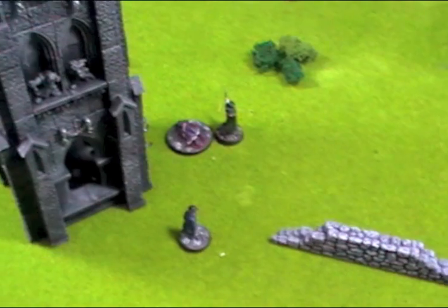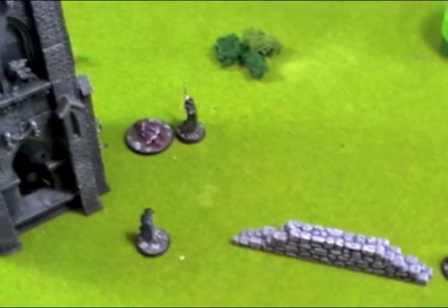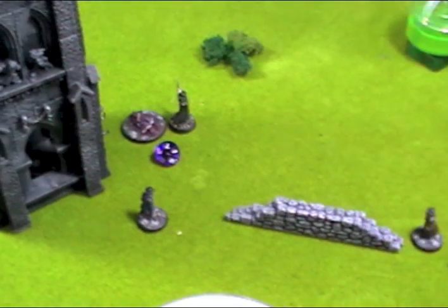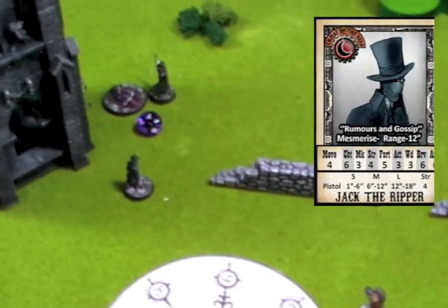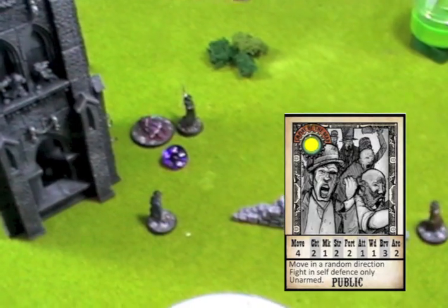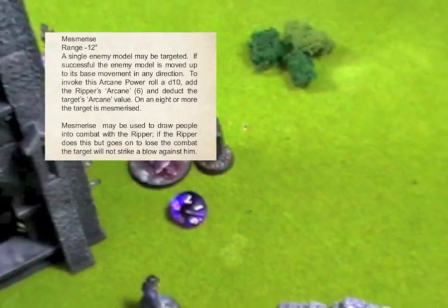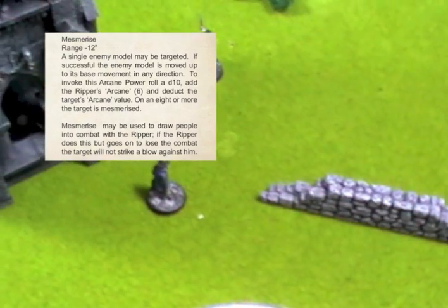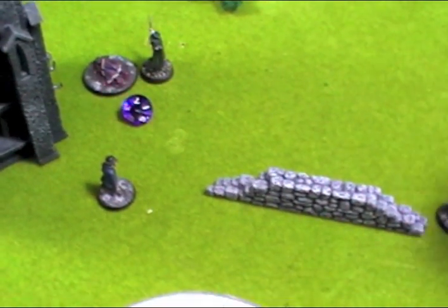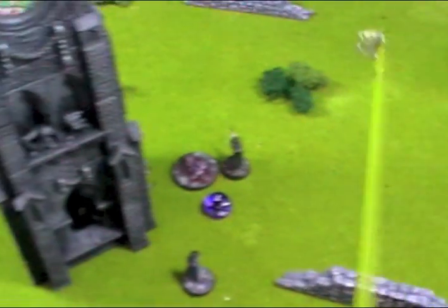The Ripper is going to use his arcane power 'Mesmerise', which allows him to pull a victim in any direction he chooses. The roll is calculated as his arcane value minus the victim's arcane value: 6 minus 2 equals 4, and he needs to score a modified 8, so a 4-plus. He got a 7 — success. He drags his target 4 inches towards him, and can drag them into combat if they're within those 4 inches; they won't fight back if you fail your attack.